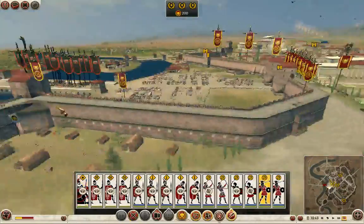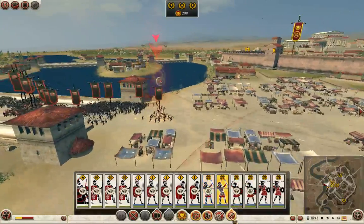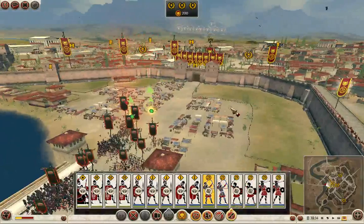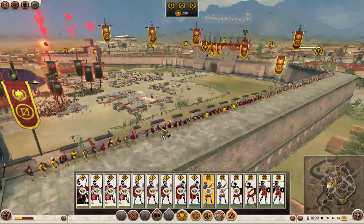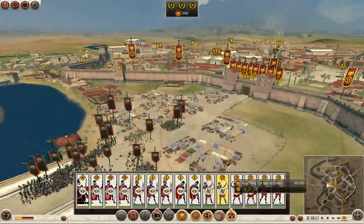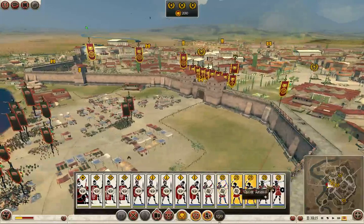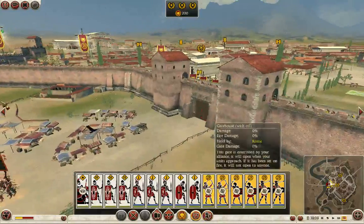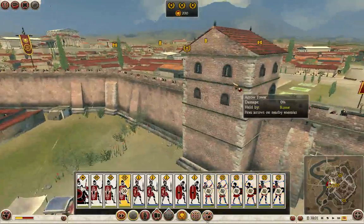I'm making some casualties with my archers. Let's use the whistling shots. We'll see in a minute how it works. The enemy is now going to try to destroy the gates. Meanwhile these towers are shooting them constantly.